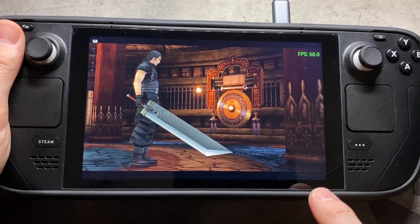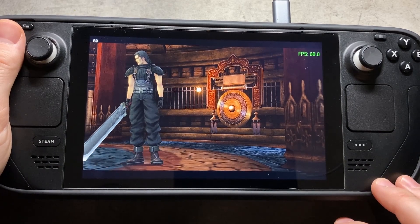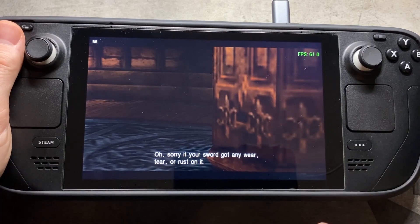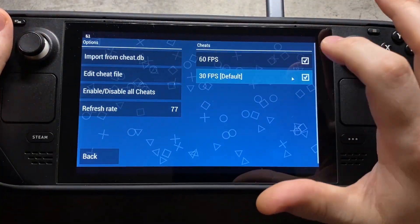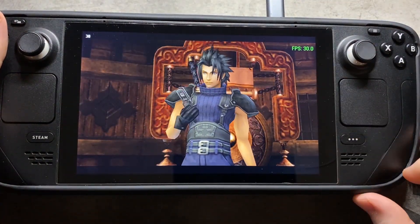This is what happens if it's not running at 30 — it loses track of where everything's supposed to be, things disappear or freeze. I'll show you at 30 and it'll run correctly. You can actually do this in-game: change it back to 30, click back, and you'll see it change to 30.